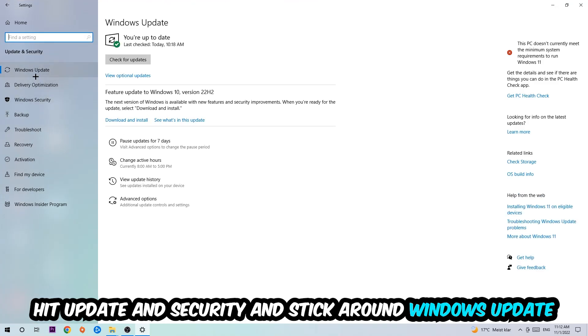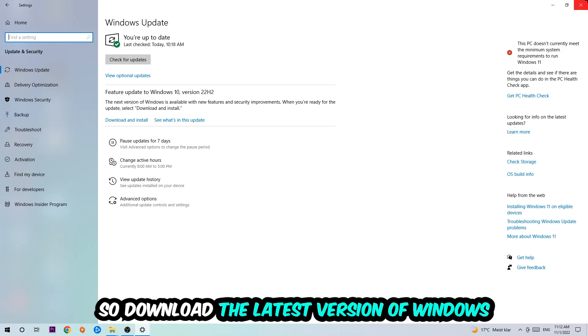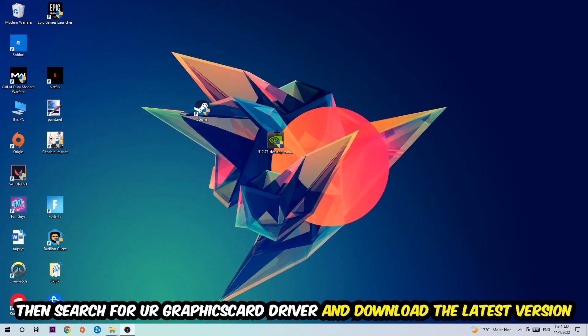Go to Windows Update and make sure you're on the latest version of Windows. Once you're finished with that, search for your graphics card driver application on your PC or in your browser and download the latest version of your graphics card driver, just to provide the best possible performance for your PC.